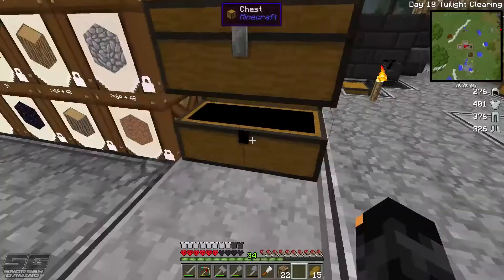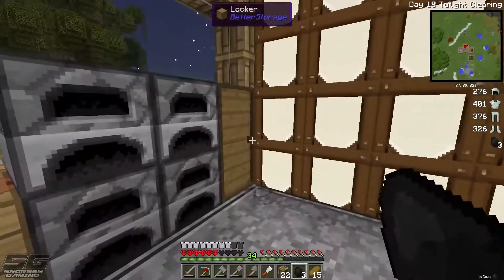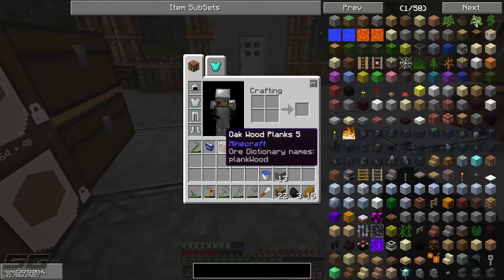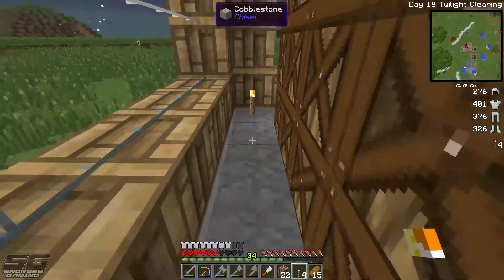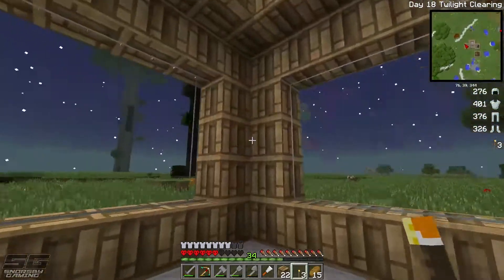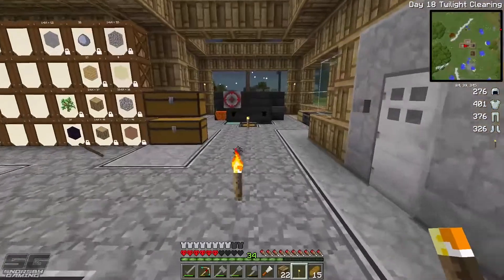Let's go grab ourselves a bit more coal. Looks like we're not out — here we go, couple of sticks. Let's keep lighting this place up. I need to figure out a fancier way of lighting things in here. I don't know if these corners are fully lit or not because the F7 function doesn't quite work in this pack for some reason.